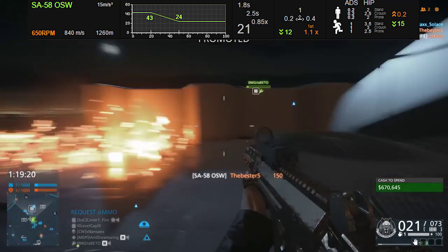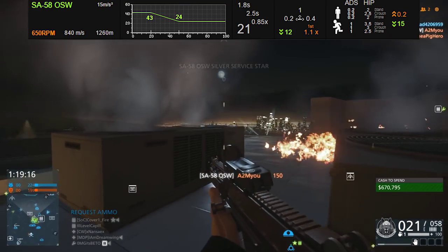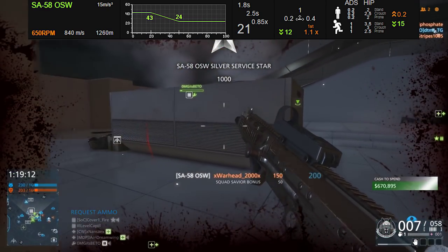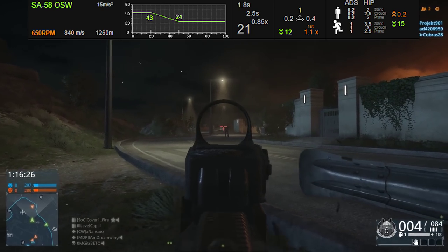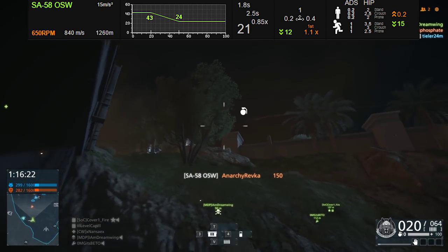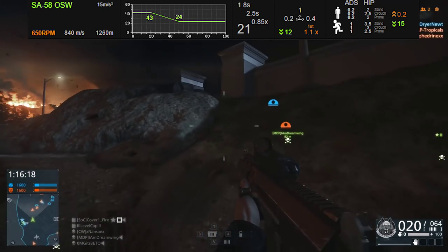Let's pop up the Simthic stats here and look at some of the crazy awesome statistics for this gun. The first thing you'll notice next to the orange rounds per minute is 840 meters per second on the muzzle velocity — this is insanely fast. I don't even know any guns in Battlefield 4 that had a muzzle velocity this high, let alone Hardline. This is the fastest shooting gun in Battlefield Hardline — the bullets travel faster than any other weapon.